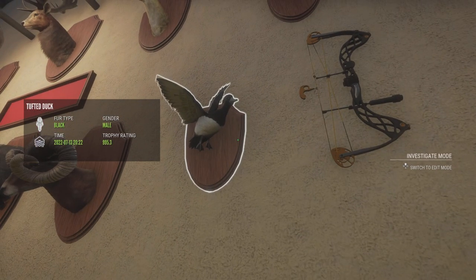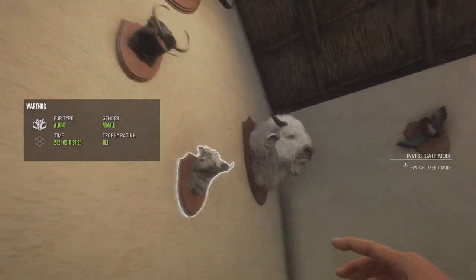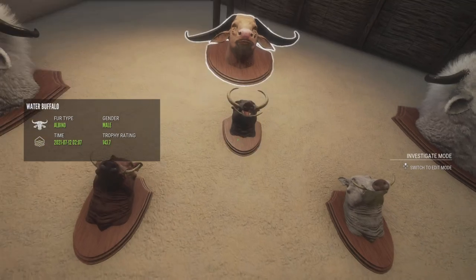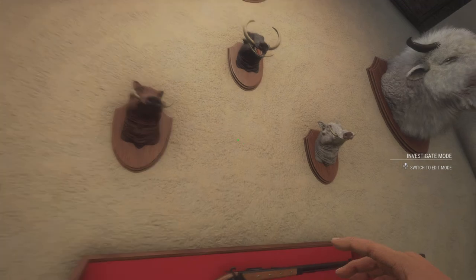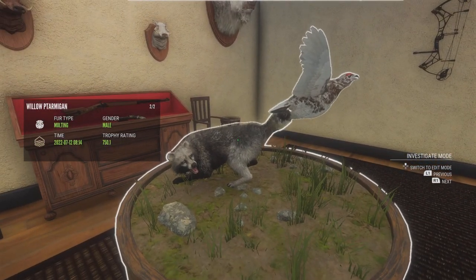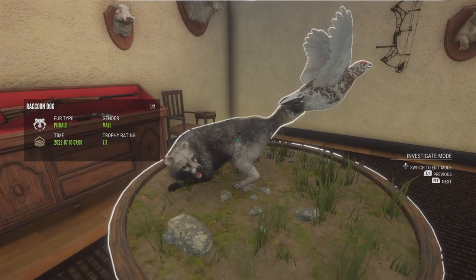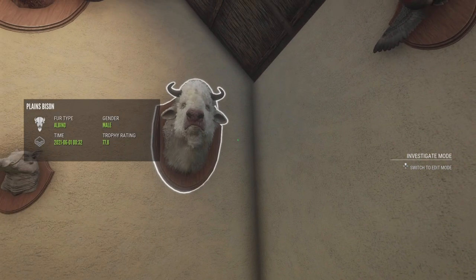And then this guy right here was my Max Weight Diamond Tufted Duck. Then up here we have an Albino Male Plains Bison, Albino Female Warthog, Red Female Warthog, Albino Gold Water Buffalo, and then my Big Tusk Diamond Warthog. Right here we have my Piebald Raccoon Dog along with my second largest Willow Ptarmigan now — I need to change it out. I have a 265 that was actually Diamond Weight, it just wasn't big enough for the score and was not a Level 3.